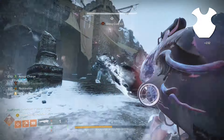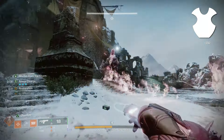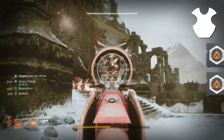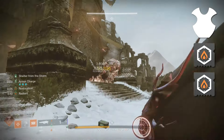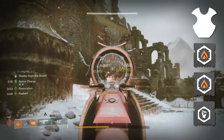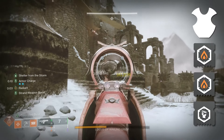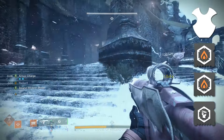For the chest mods, most dungeons will require you to run 3 resistance mods. I like to match these to the enemies I'm facing in the encounter, so typically I run 2 elemental resistance with a melee resistance. Make sure to match at least one elemental resistance to the damage type of the boss, so you can survive a bit longer in those DPS phases.